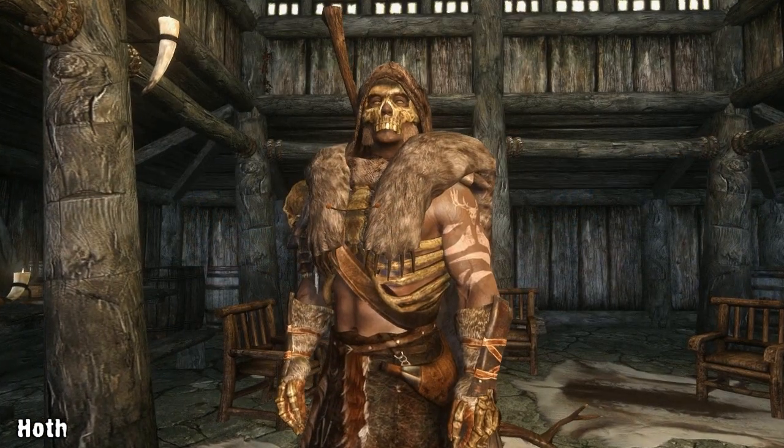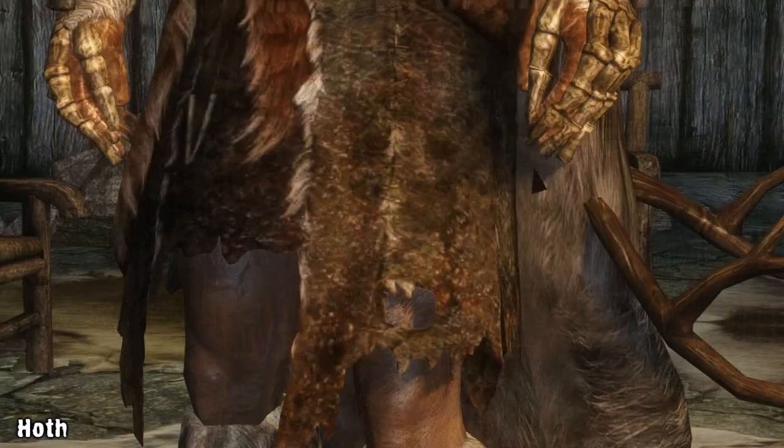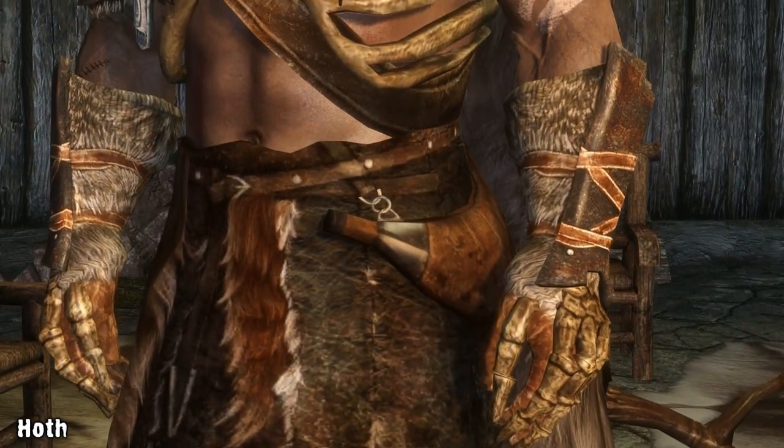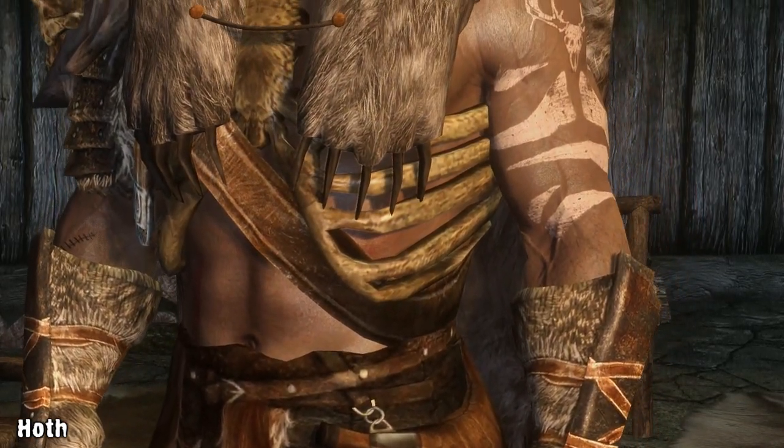Everything about him is custom and only for him to use, from his armour set to his weapon and even his war paint and eye texture. To recruit Hoth, you'll need to head to Morthal Inn. He'll fight alongside you using two-handed weapons and a bow for longer range targets.